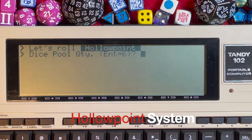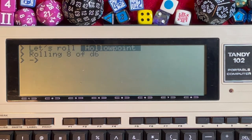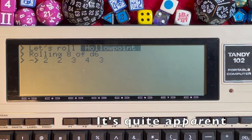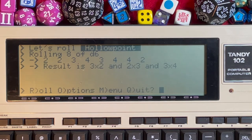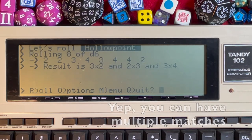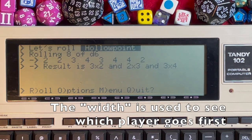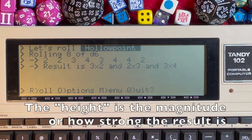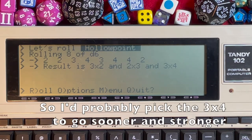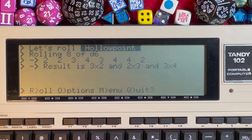Dice pool quantity: let's go with 8 and see what we get from our d6s. Results: a pair of 2s, a pair of 3s, and three 4s — plus another 2. So we have three 2s, two 3s, and three 4s. The player chooses which grouping is most advantageous, removing the need for an initiative system and allowing more strategic play.